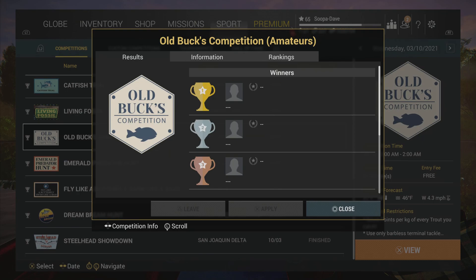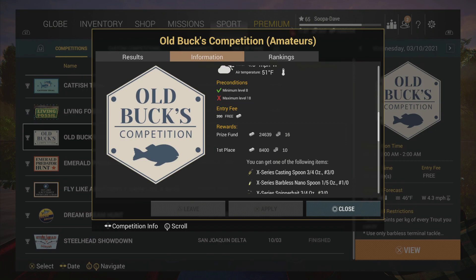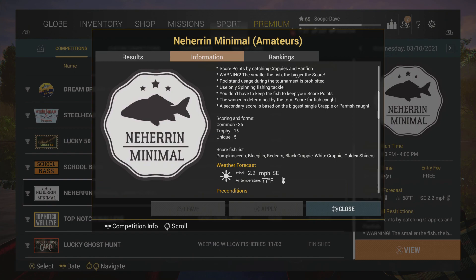If you're a lower-level player, amateur comps are an easy way to get bait coins. All you need to do is enter these amateur comps and you get bait coins. As you can see, there are a lot fewer people in them — some even get cancelled — but for example one had only seven participants, making it a lot easier to win, especially if you have some idea of what you're doing.